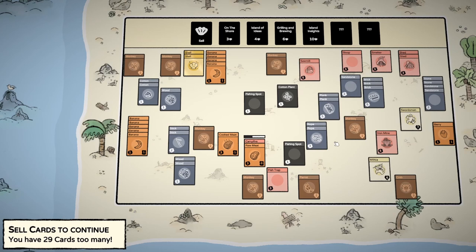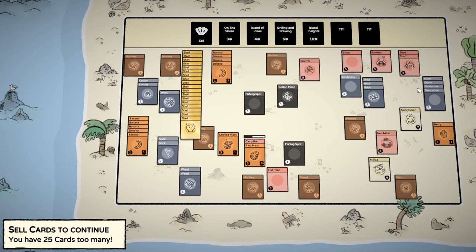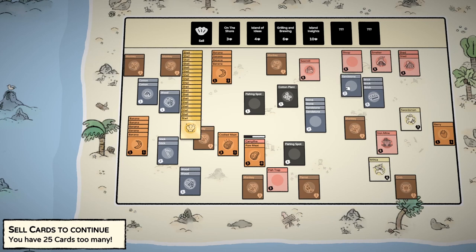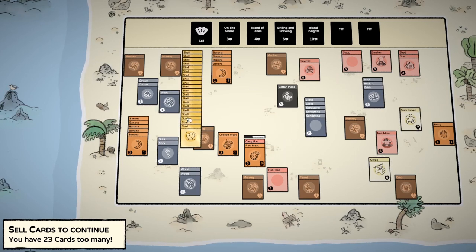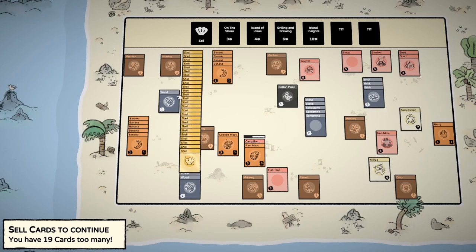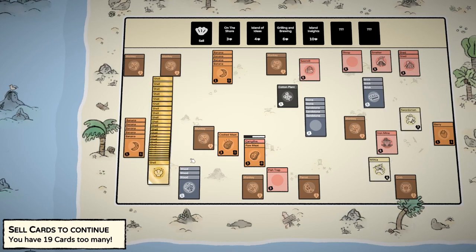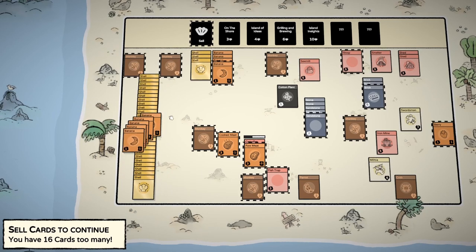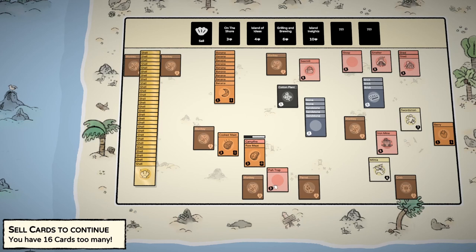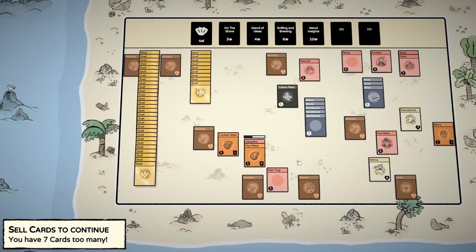Everyone was fed, 29 cards over. We're gonna have to sell quite a lot of stuff. I don't want to sell the stone because it's semi-hard to obtain - instead I'd rather sell fishing spots and cotton. Wood, sticks, I need a treasure chest - this is getting kind of ridiculous. I do like how the cards move when you have a lot of them. We're 16 cards over the line. I'll sell all my bananas - now seven cards over.